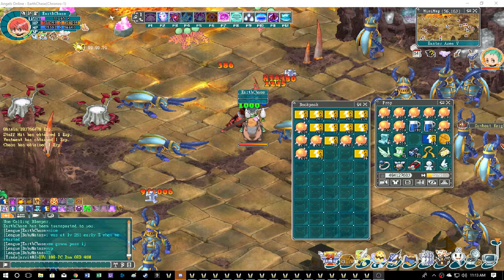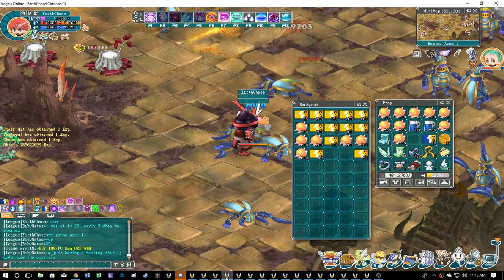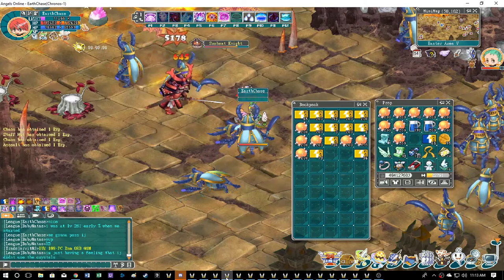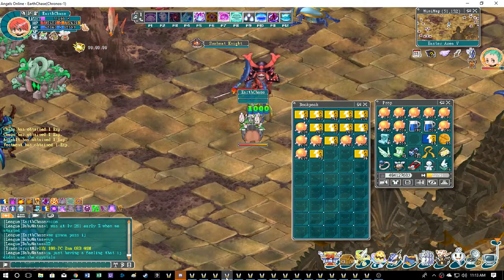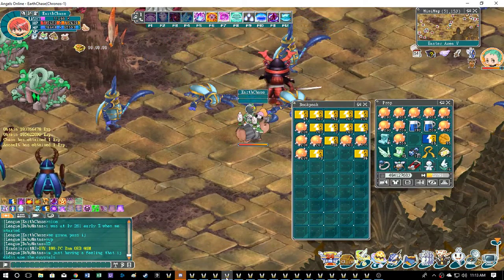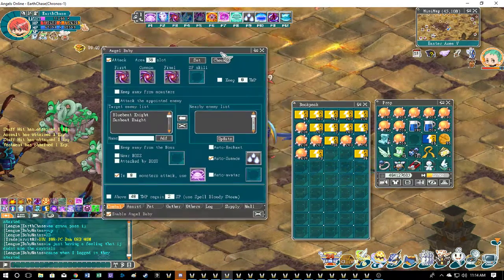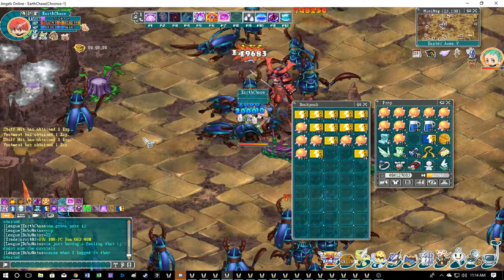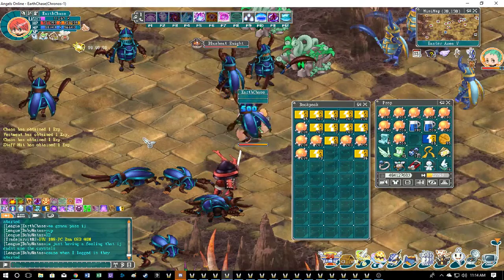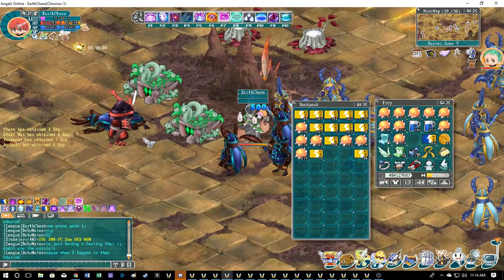Hey guys, welcome back — Chase here. Back by popular request, I'm going to be making a video about how to set up an AB for chaos mage. A lot of people have asked me. I did a little bit in my chaos mage starter video, but obviously it gets more complicated as you level and people still request it, so I'm going to make the video now. This is just a setup for wraith chaos training — this isn't life. I'm going to make a chaos or a life video on how to set up training with that and its requirements. This is the easiest way to level.